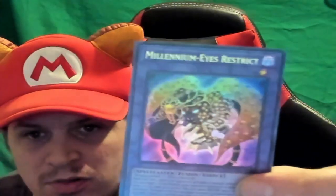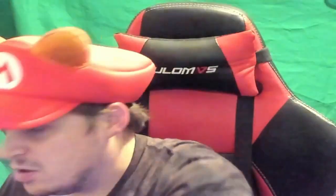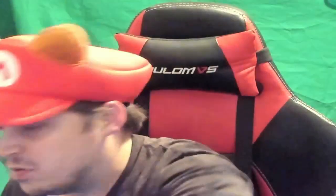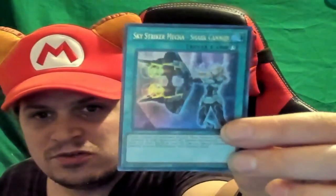Two more packs — will we pull something good or just crap? Millennium Eyes Restrict — holy crap, it came back and is now a fusion that is thicker than the original. Witchcrafter Confusion Confession — that is a really interesting card. Doom Dozer — I've seen that one before in older sets. Swordsoul Sacred Summit — I'm reading these right, I promise. Sky Striker Mecha Shark Cannon.